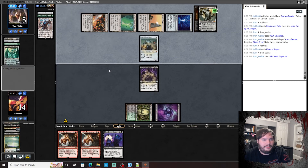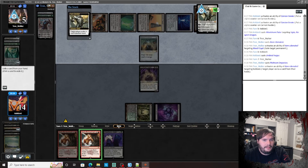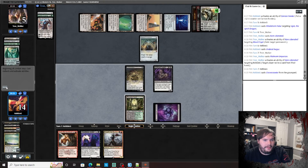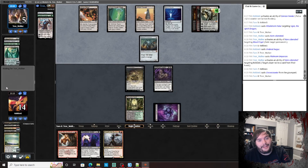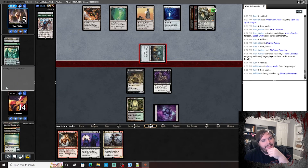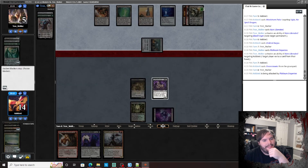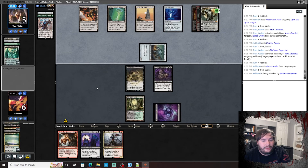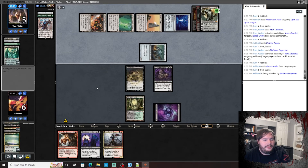Oh my god. Pass the turn. Platinum Emperion is his win con — hits us. I mean we're dead in one turn. We could block but I don't want to. I need to do something this turn. Is that big Ugin? Walking Ballista.